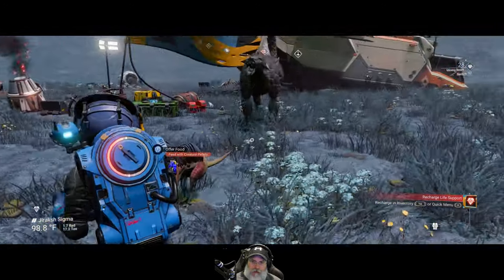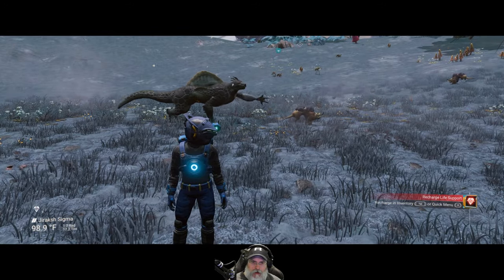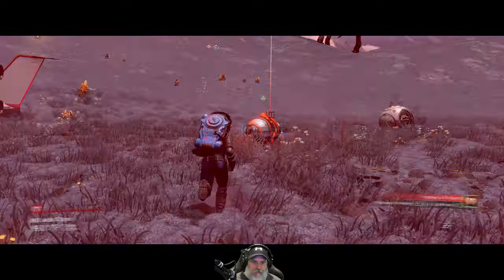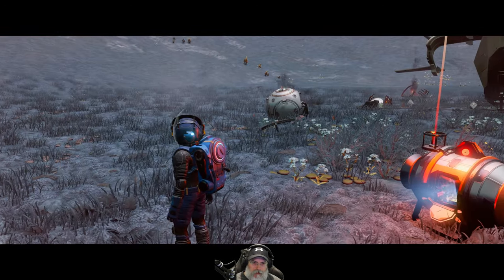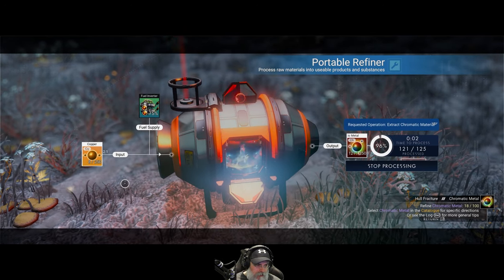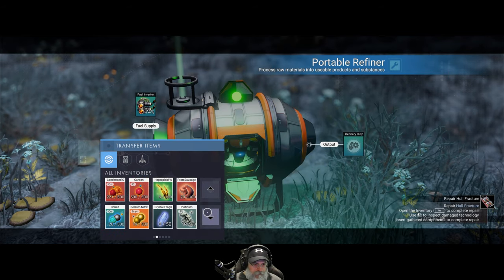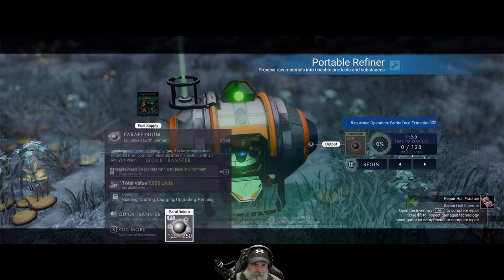Our refiner ran out of fuel so I had to refill it, because it's currently working on chromatic metal. I think we're just going to let it finish — it's almost done anyway. Let's put the paraffinium in our exosuit. We've got over two stacks of paraffinium. What is this? That just breaks down to ferrite dust, which we don't want to do. So what we need to do now is kill some critters.